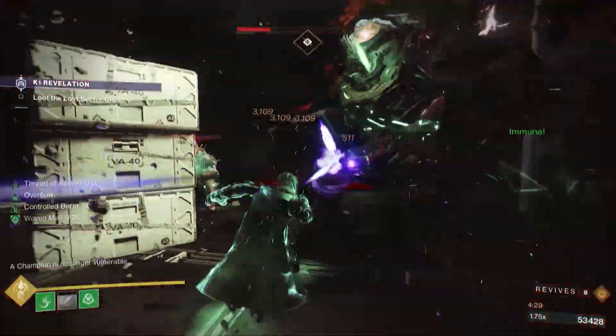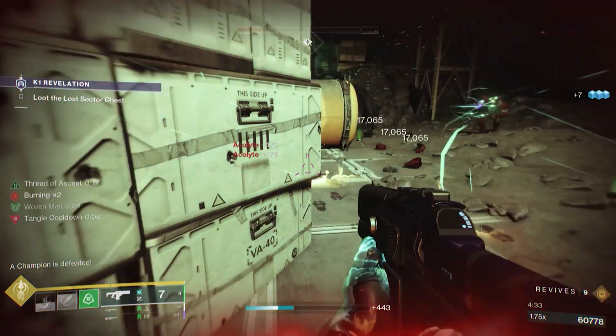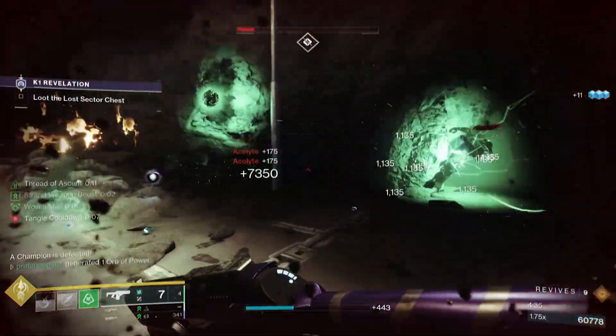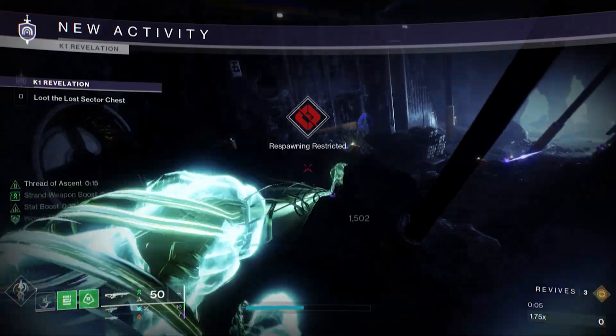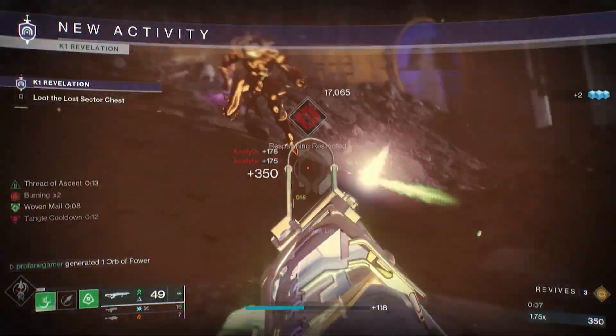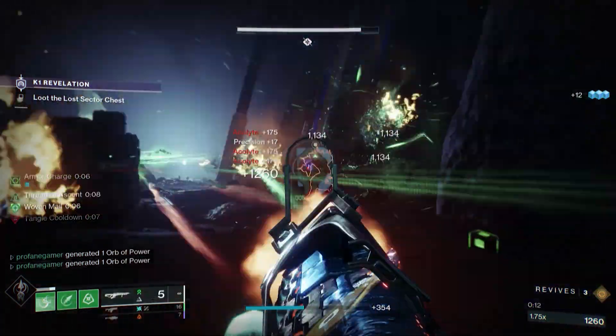There's also the Navigator, which can create a grapple point every 30 seconds through its alternate mode. There are also artifact mods that can have an impact on your ability to create tangles, so when Season of the Wish starts, be sure to take advantage of any artifact mods that help generate tangles.